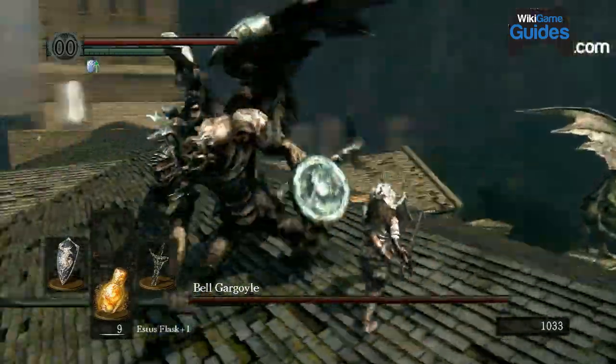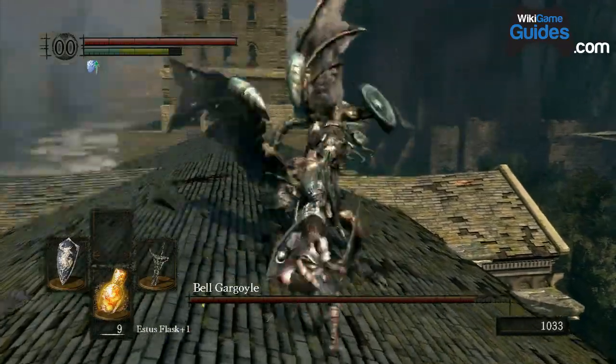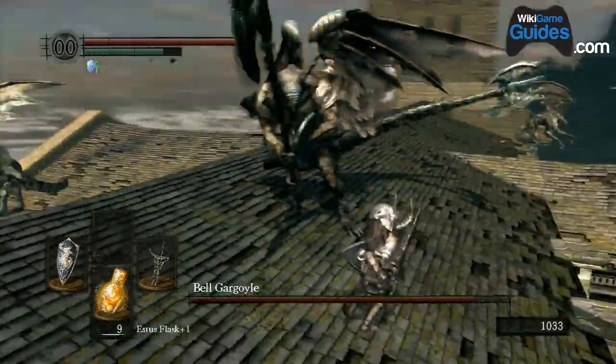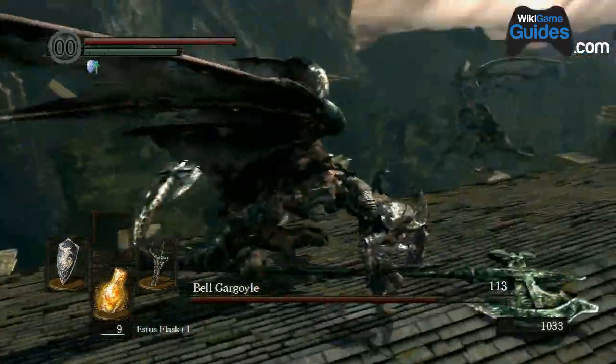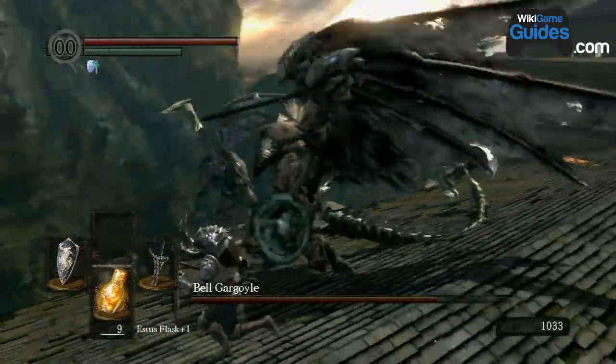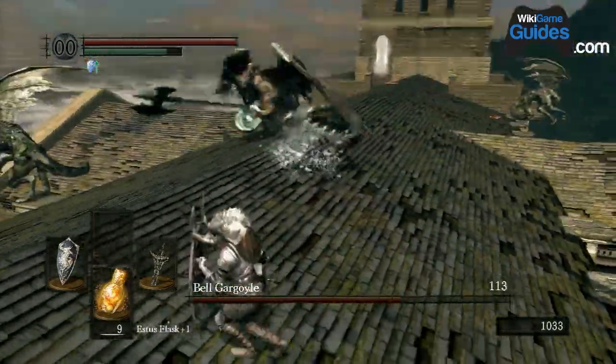Now if you want the gargoyle tail, you have to cut off his tail by attacking it specifically. You have to chop at the back part of his tail — don't hit the base right where it meets his body. Hit further down the tail. It came off with two chops with my sword.